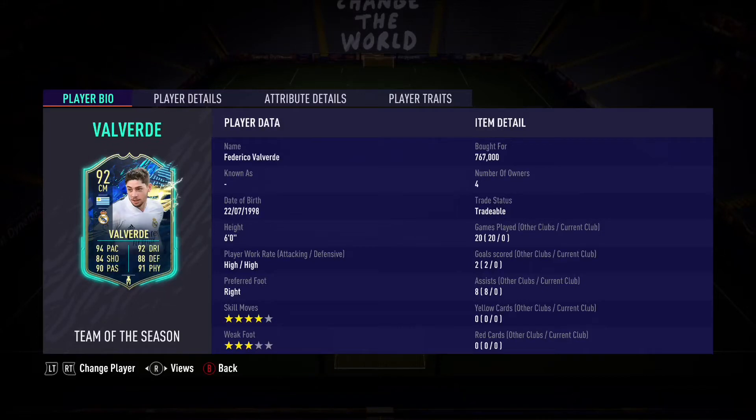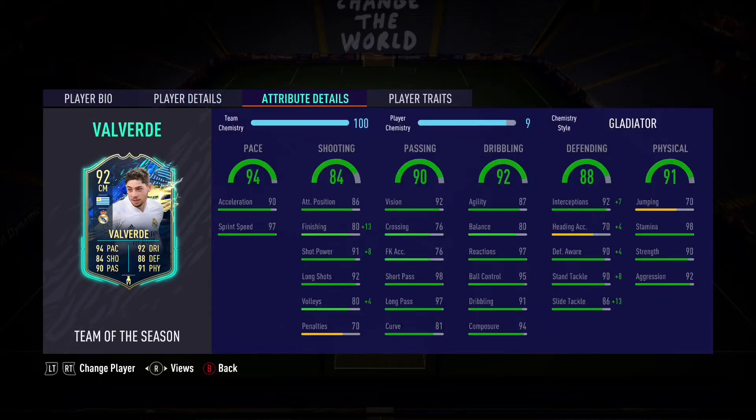Welcome to another Team of the Season card review. We have our final card from this set of Team of the Seasons, and it is the best card from the squad — Federico Valverde. The card looks brilliant, and you could argue he's the best box-to-box midfielder in the game at the moment.